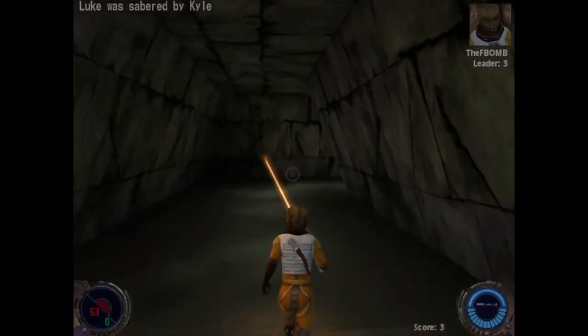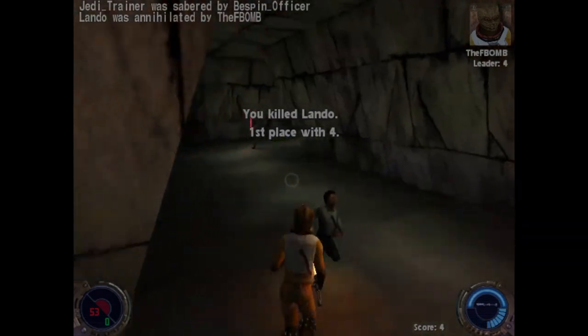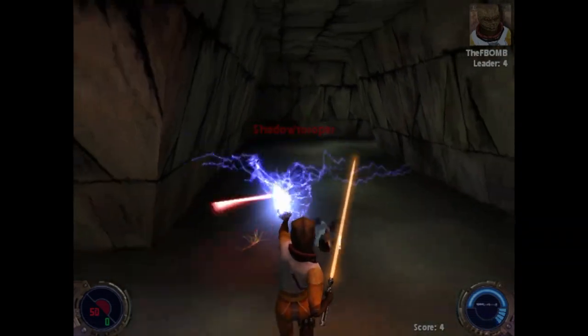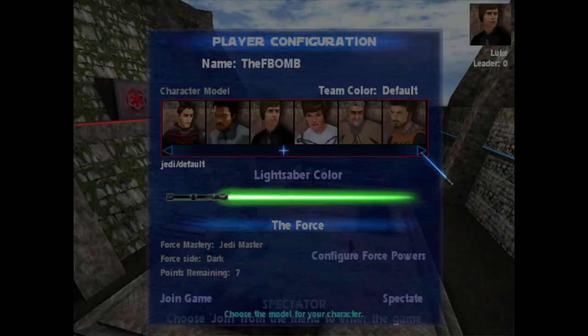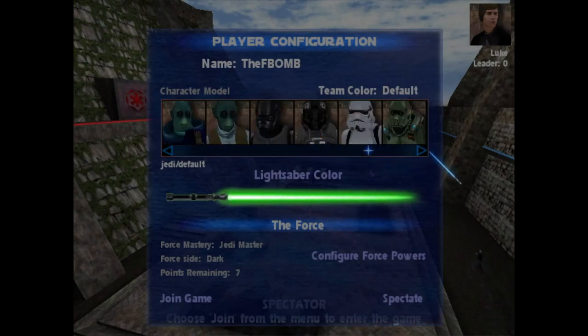Jedi Outcast features a set of multiplayer modes. On Windows and Mac, players can play over LAN or through the internet, but combat is limited to two players on the console versions. Multiplayer works by allowing community members to run their own dedicated servers that players can join via the in-game multiplayer server list, with server owners being able to dictate custom mods, maps, and player models for the server.